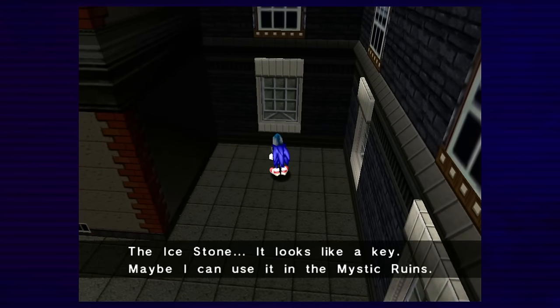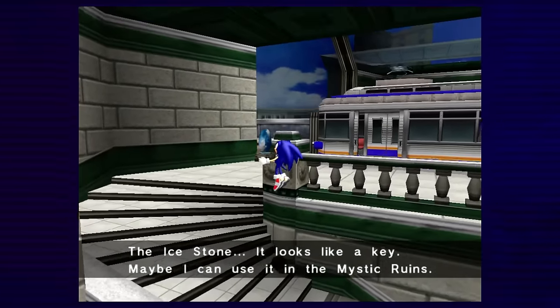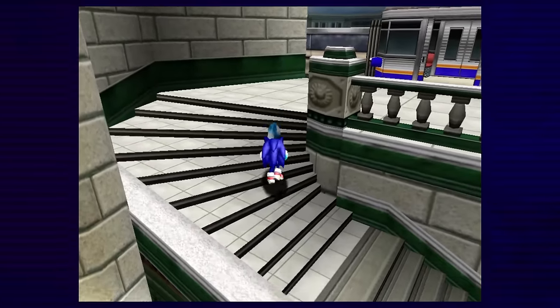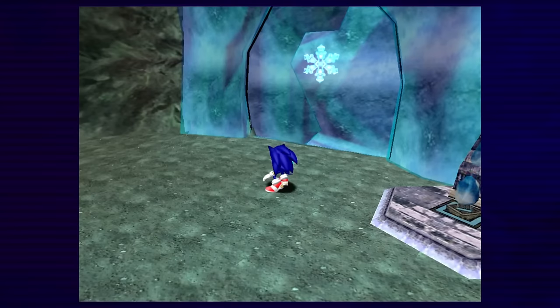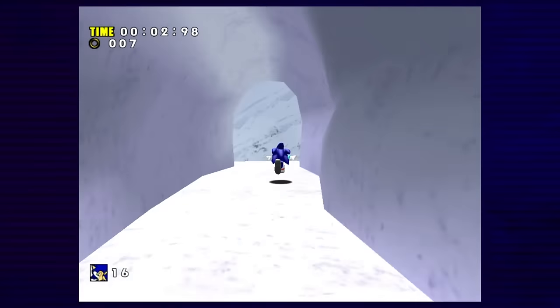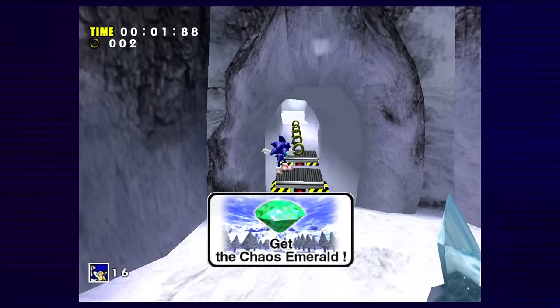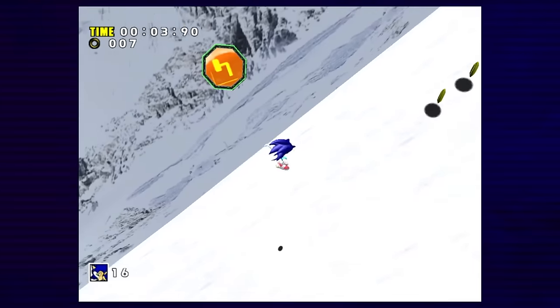When Sonic wakes up, we see that we need the Ice Stone to open the entrance to Ice Cap. I thought the Wind Stone was bad, but this... I'm not having fun. After more fun gameplay, we're at Ice Cap. First off, gotta hope the first dashpad doesn't kill the run. An interesting stage overall, mostly because you can skip most of it with some well-placed spin dash jumps.